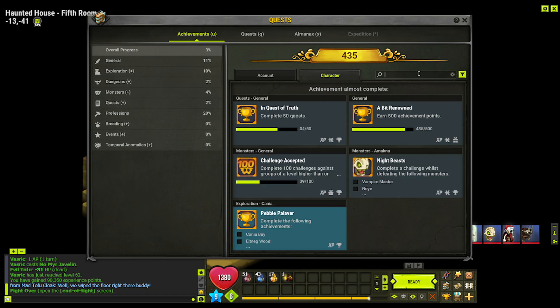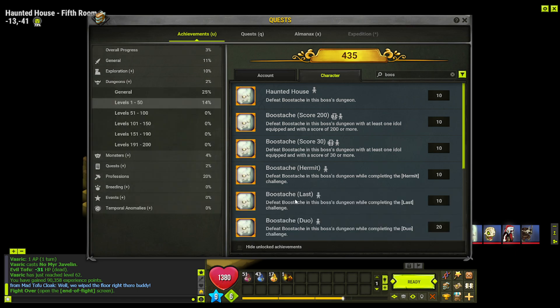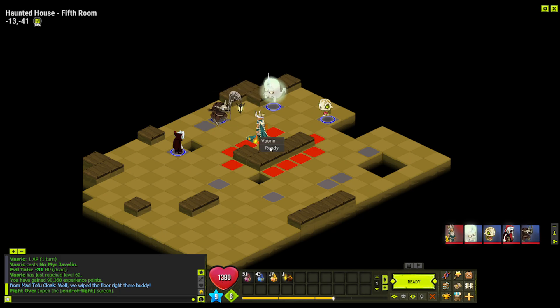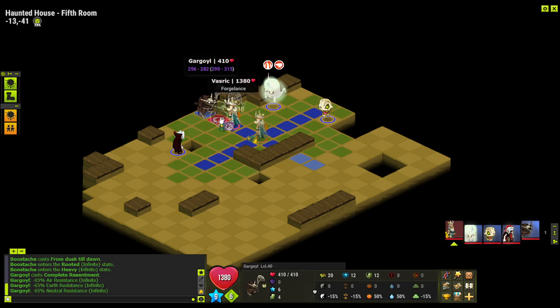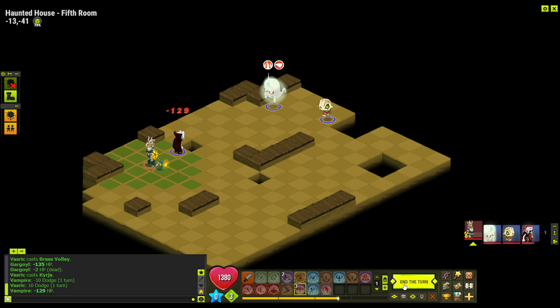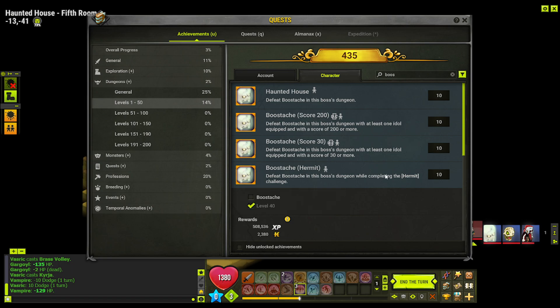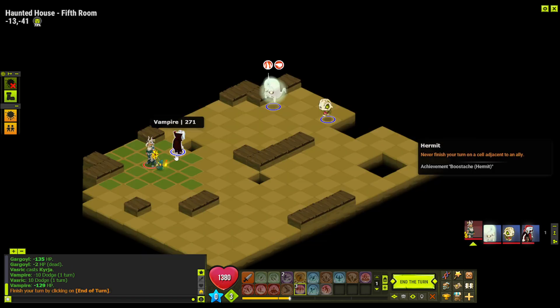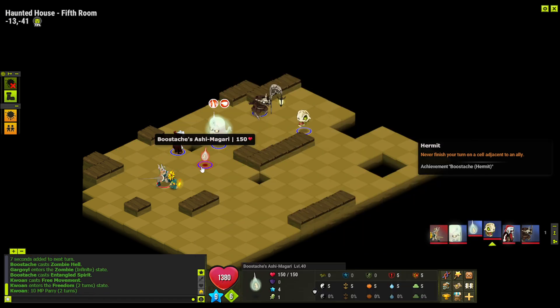So achievements in the Bustache dungeon — let's look quickly. We've got hermit and we've got last. We'll focus on the gargoyle first. We can't do hermit because there's only one of us — this is exactly what I mean about a duo, we'd be able to do this achievement. I don't know why hermit hasn't shown up... oh, adjust to an ally — that's why we can't do it, because we have no allies. I could use a sidekick, I've just realized that. That might have been a good option.